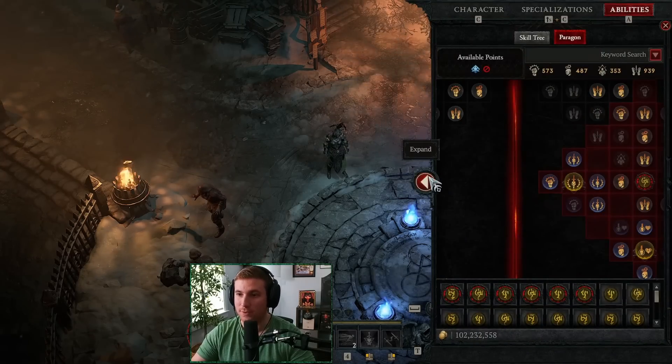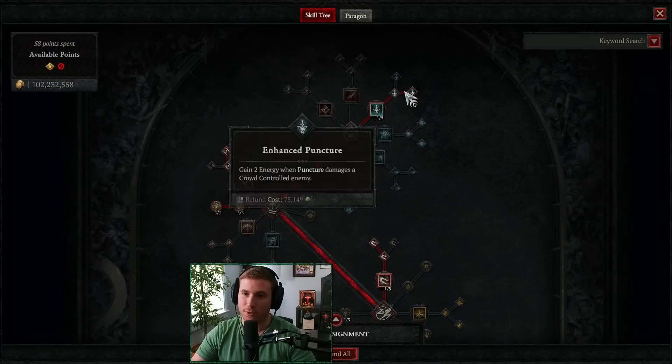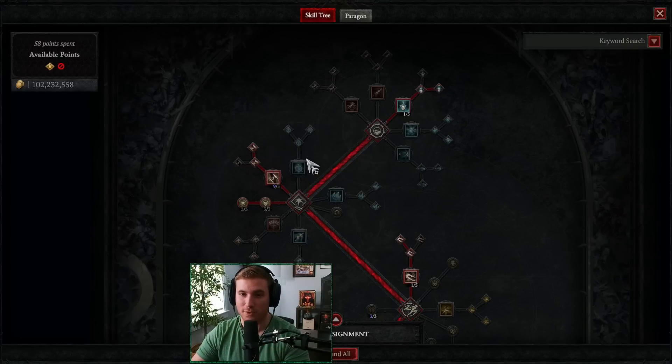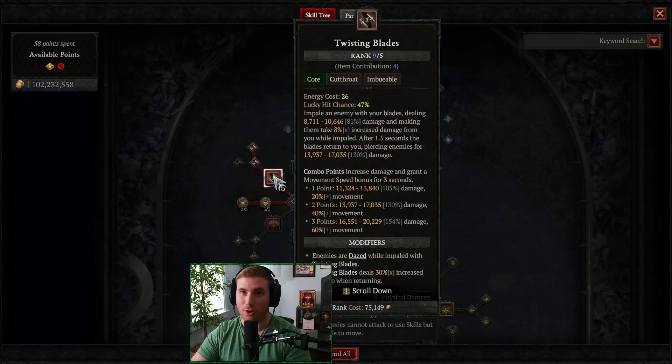Specialization: Combo Points. Now for the skill tree — Fundamental Puncture: we use this to apply Vulnerable, and it's also applying our Pestilence Points, so it's very important. We're using this skill a lot; it's building up our Combo Points. Fundamental Puncture is fundamental to this build. Sometimes it's more important to be spamming Fundamental Puncture than Twisting Blades — if you don't have Poison Imbue up, spamming Twisting Blades is not going to deal damage. You want to make sure your poison is always up, and Fundamental Puncture is another way to apply it thanks to the new aspect.